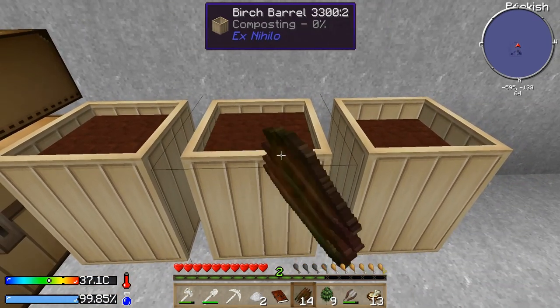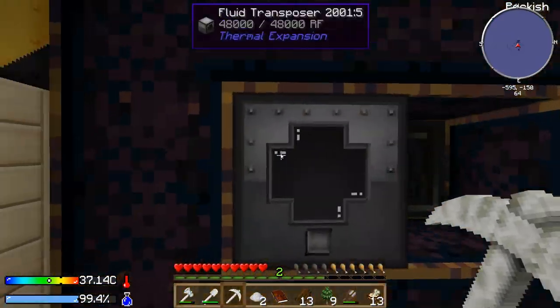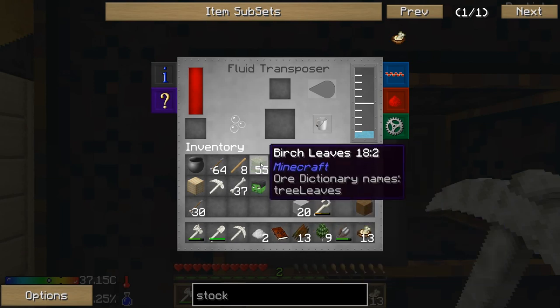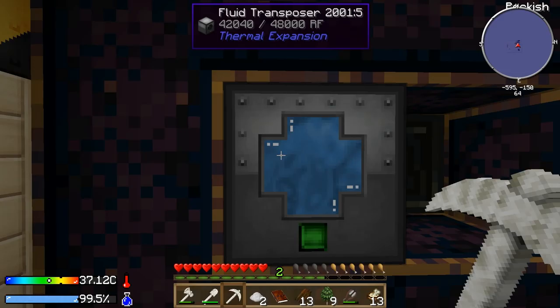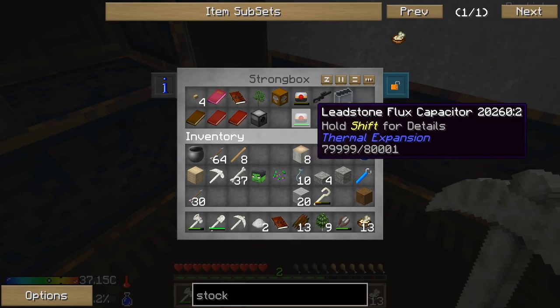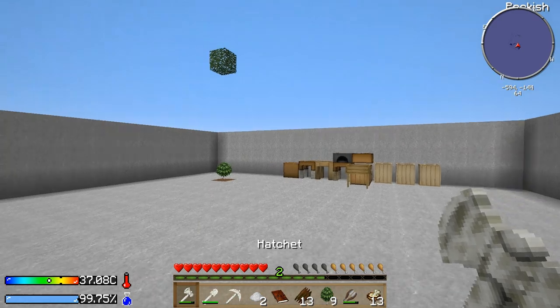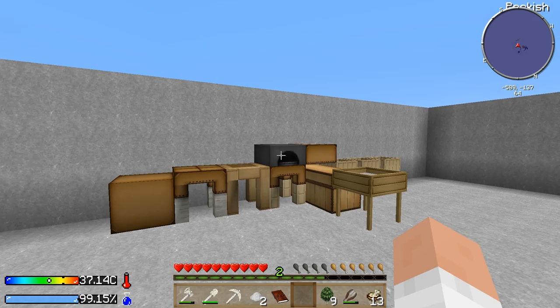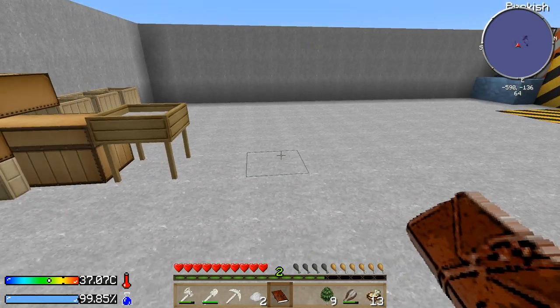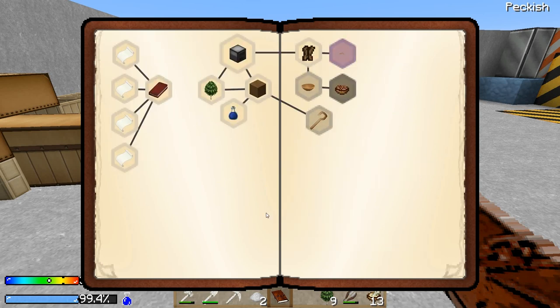I can use these leaf blocks in the fluid transposer to get some water, and when I fluid transpose these into water I have a small chance of getting saplings out of them. I've got one more battery left, so I'm going to have to come up with some power real soon. For that I'm going to need to sift some more sand to get one more piece of iron. But let's take a look at the quest book, because I think there might be some other things I can do before I worry about all that.